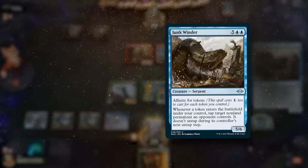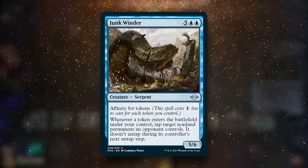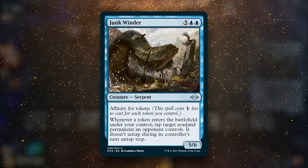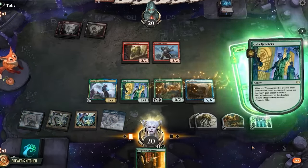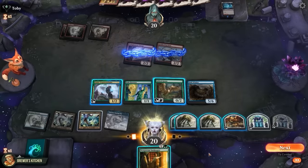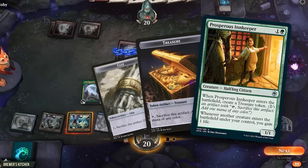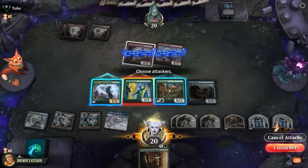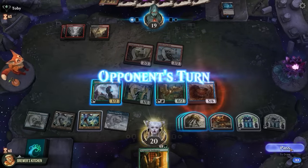Play a land and slam down the Junkwinder — a seven-mana 5/6 that gets cheaper for every token we control, and whenever we create a token it taps down a non-land permanent without untapping the next untap step. Not only can we play it for only three mana here, it immediately triggers twice with the treasure from Gala Greeters and the clue from Lone's, tapping down their board. We could play Prosperous Innkeeper to create more tokens, but we don't have anything left to tap and already created a treasure with Gala Greeters for the turn, so let's keep it for next turn. Swing for one, set a stop in their draw step, and pass the turn.